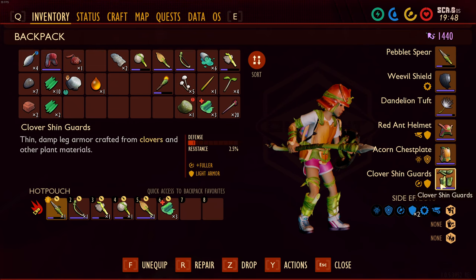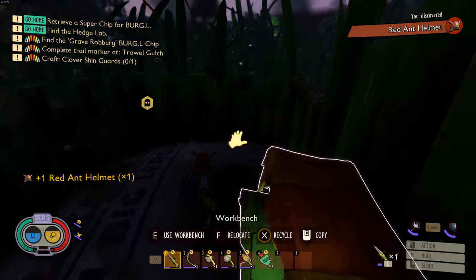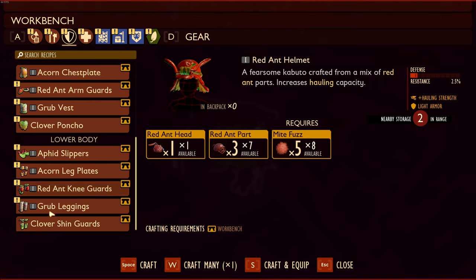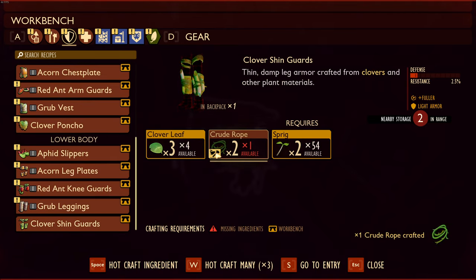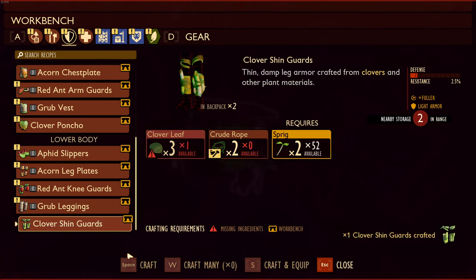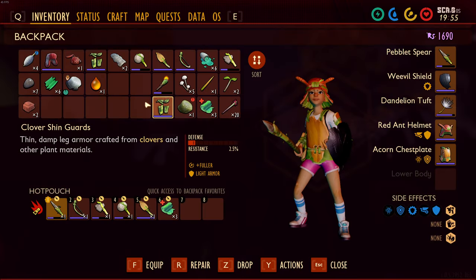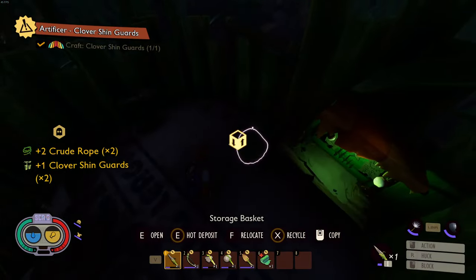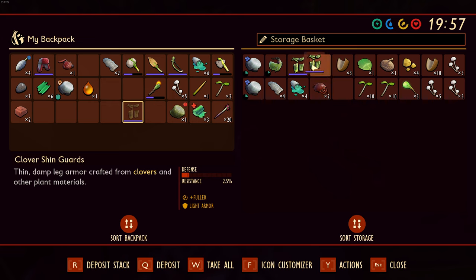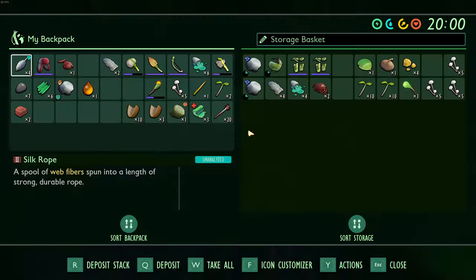This is fuller light armor. If I remove the clover shin guards — actually it says I need to craft some clover shin guards, so maybe if I just craft another one. Okay I've done that objective but now I've got two shin guards and I have no idea what to do with them.